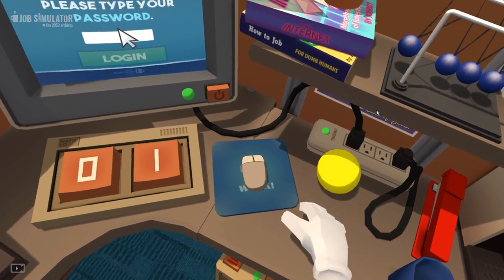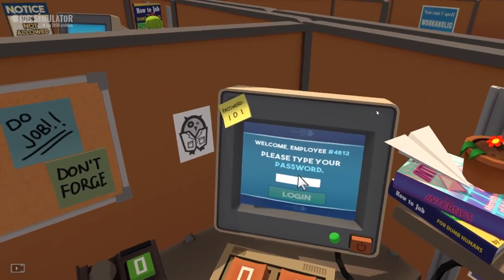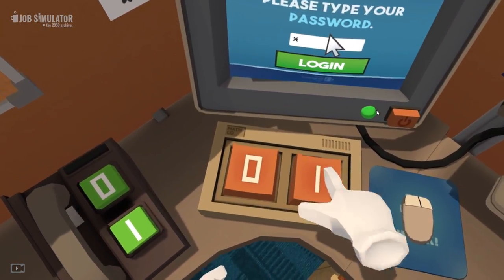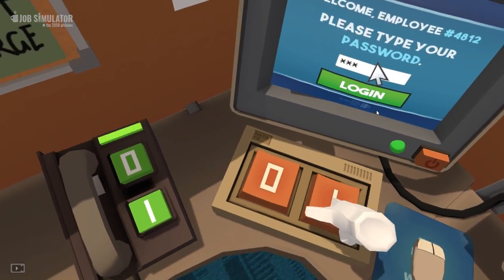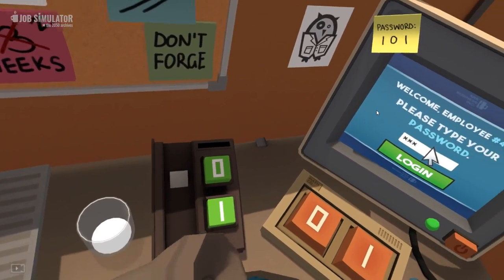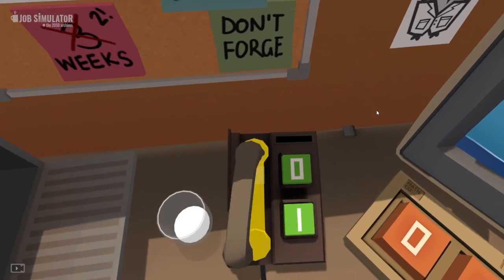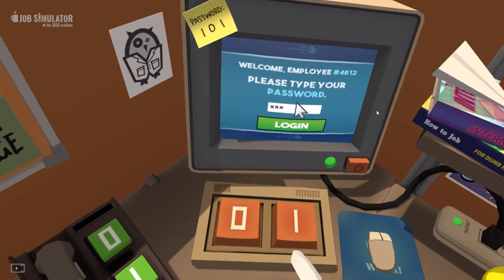Okay, I feel bad - I feel like I'm messing around on the job. Let's leave that there. 'Welcome employee, please type your password.' Line zero - yep, no problem. There you go, let's put that back down again.